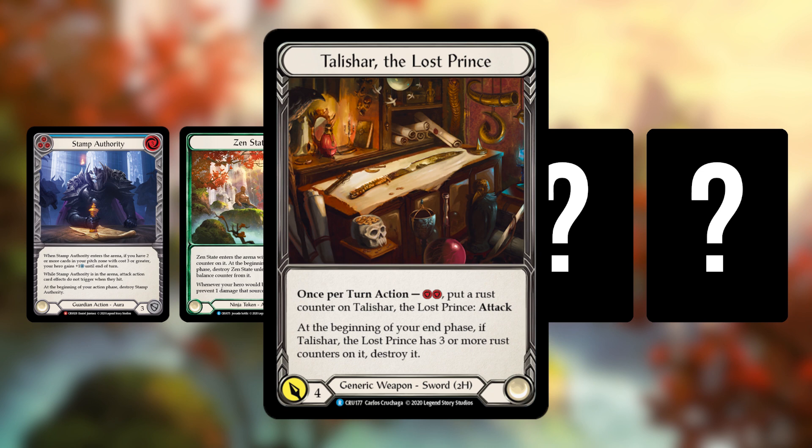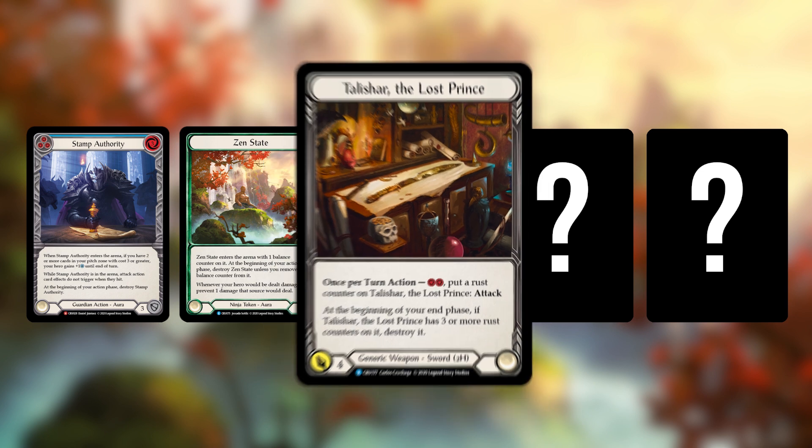For the first time we have a generic weapon that can be played by literally any class. If there's a generic card pool of weapons and equipment that any class can share, deck building becomes so much more interesting and varied — particularly with a mixture of really strong generic weapons with significant drawbacks for certain classes, or underpowered weapons that are interesting in specific scenarios. The design space here is almost unlimited, and I'm so glad they've started opening it up with Talishar the Lost Prince.